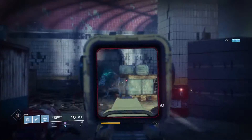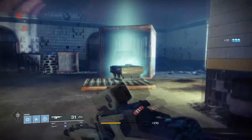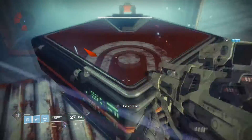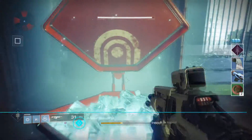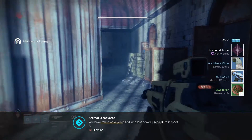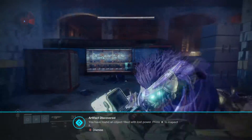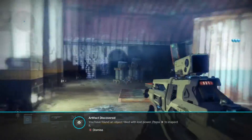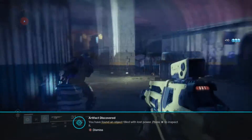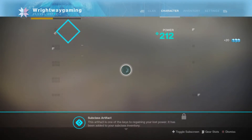The ads will continue to spawn, so don't think you can just keep fighting them and they'll clear out — they do carry on spawning, at least that's what I've found. But this is the chest; this is what it looks like. It has the lost sector logo on it. Open it up and you'll get a load of free gear. I've just got the fractured arrow hunter relic — if you want to know what that's for, I'll be doing a video on it later, so keep an eye out.